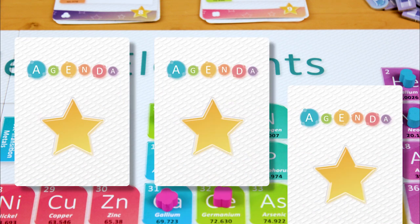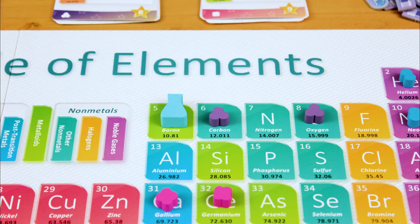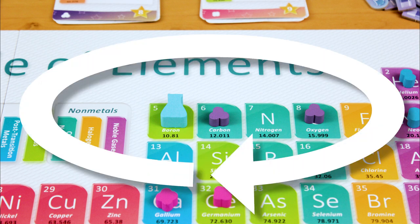Deal three agenda cards to each player, or two cards in a five-player game. Keep one card and chuck the rest back in the box. Play begins with the first player and continues clockwise. And now you're ready to play Periodic!